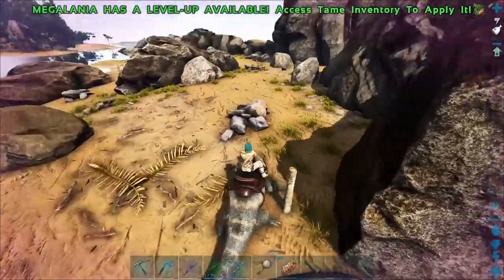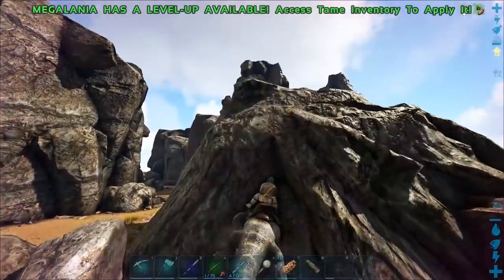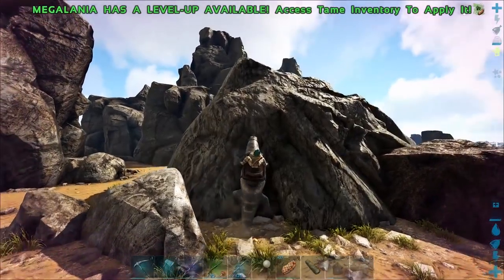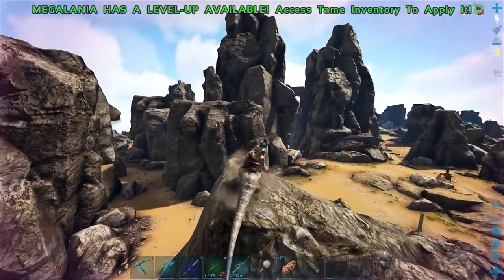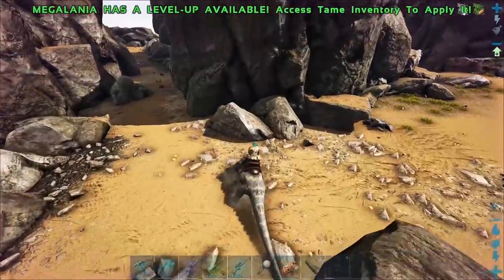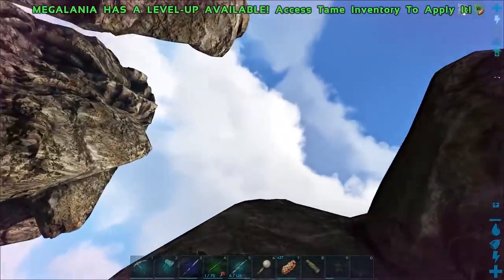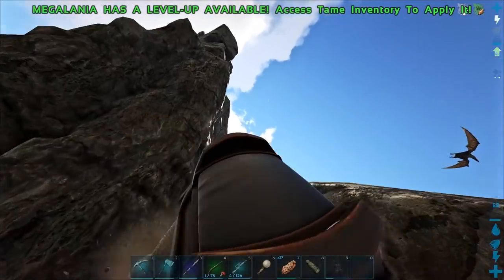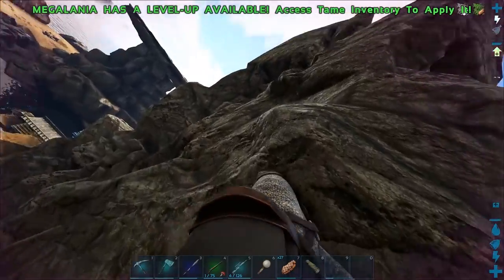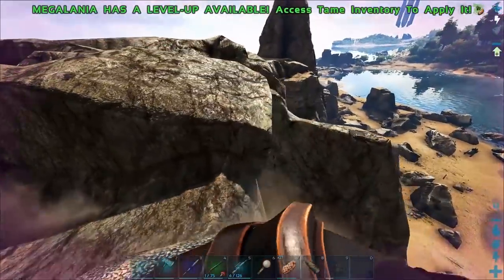It was kind of surprising - we came out here for freaking megalosaurus and we're coming back with a megalania. Can I climb up here? There we go, nice! Let's climb up this one here. It's kind of a little bit glitchy to be honest. Hey look at this - we are climbing up freaking Stonehenge! It's pretty cool actually, I like this.